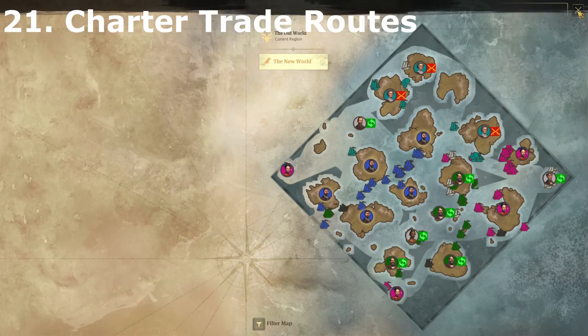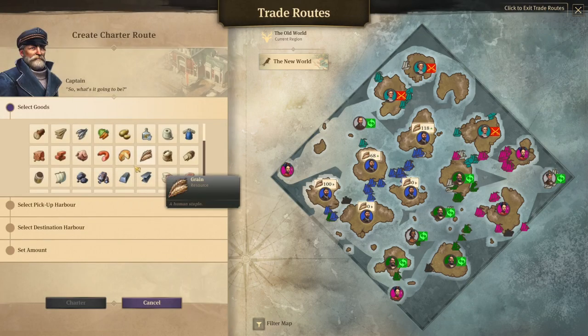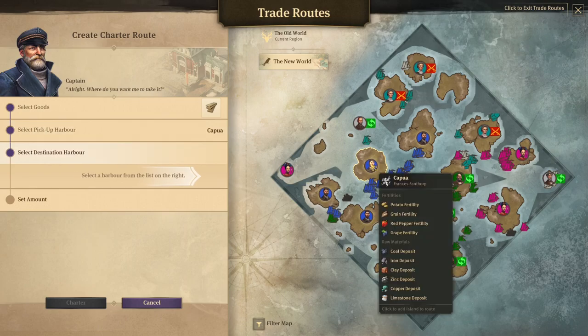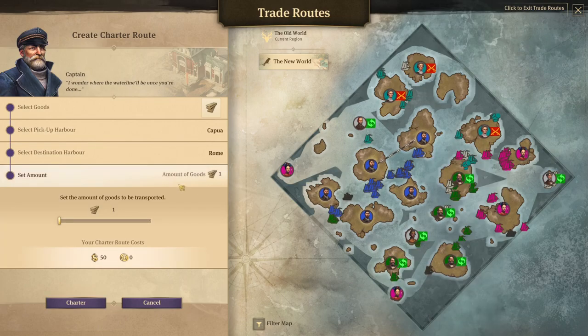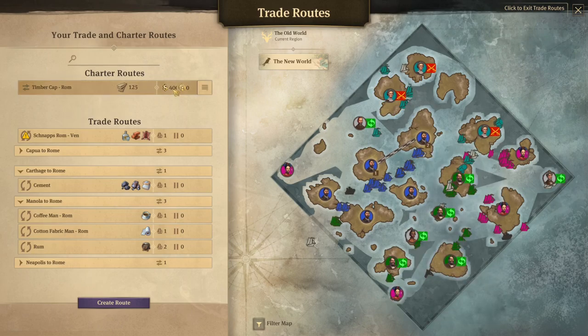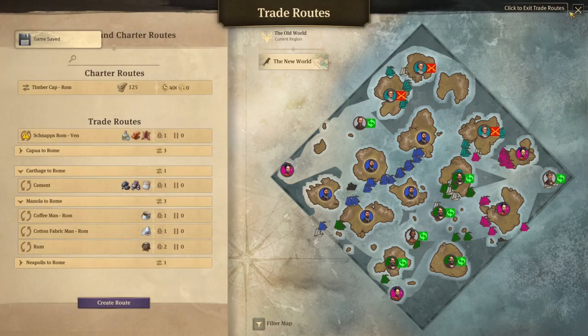You can also use charter routes. If you're early in the game and don't have any ships available, you can go charter a route — say you're in desperate need of getting some lumber from one island to another. You set the route, set the amount, and charter it. A neutral ship will come, collect the goods, and transport them. It costs a certain amount of gold — for example, 125 timber costs about 50 gold. So it's a handy feature to use if you haven't got any ships available.